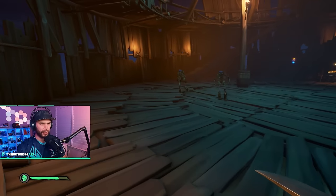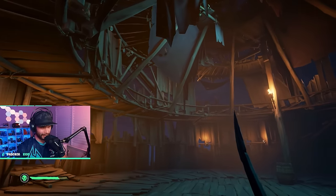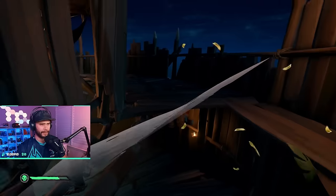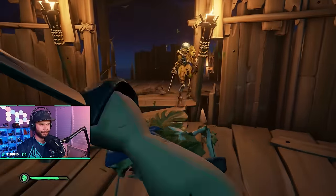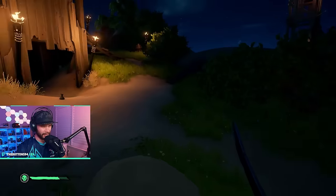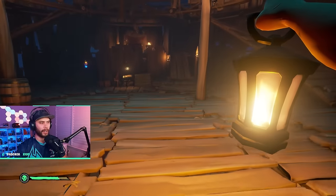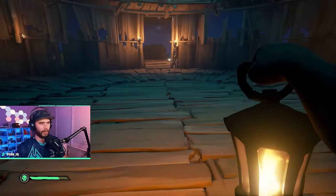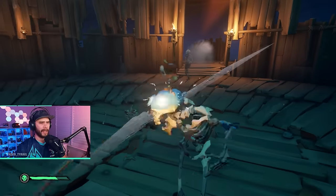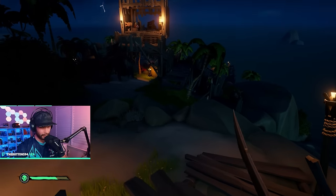I highly recommend blocking first and then doing your lunge, because you can practice something called the jumping lunge. If you time your jump just right you can do a jumping lunge — block first, charge your lunge, then jump when you hear the 'shing' sound. You can also just click your M1 or right trigger for the regular three-hit combo — that's fine as well. The sword can hit multiple skeletons at once, making PvE easier.